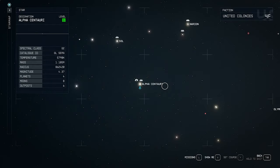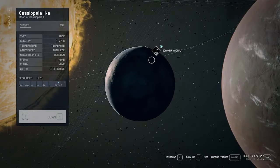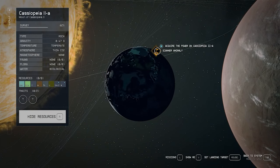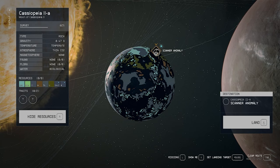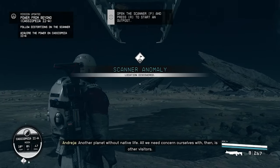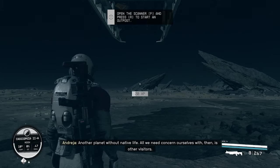First things first, to acquire this game-changing power head to Kassipia 2A. This is part of the Constellation main story mission in Starfield. Make your way to the planet and land at the scanner anomaly location. Once you land, exit your ship, enter your scanner mode, and follow the distortion. This will guide you to the temple where we can unlock this power.